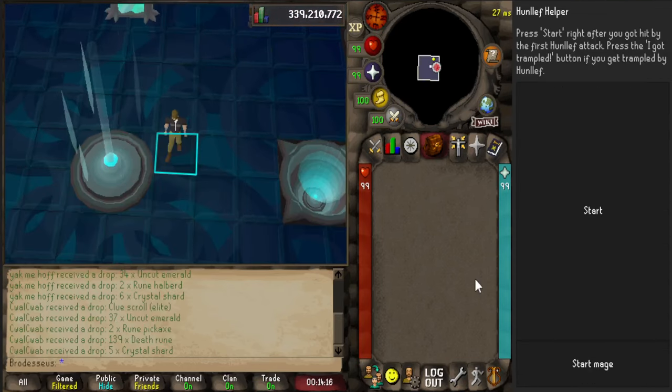Next up, we have the Hunleff Helper. It's a really nice plugin. Basically, as you walk into the room and attack Hunleff, once you see the projectile of his first attack coming at you, go ahead and press start. Pressing it a little earlier gives you extra time to react to it telling you to change your prayer. I personally like that — I like to have that extra game tick or so to finish whatever else I'm doing, like focusing on movement or changing my weapon and prayers. Now, with all that said, let's get into some example runs.